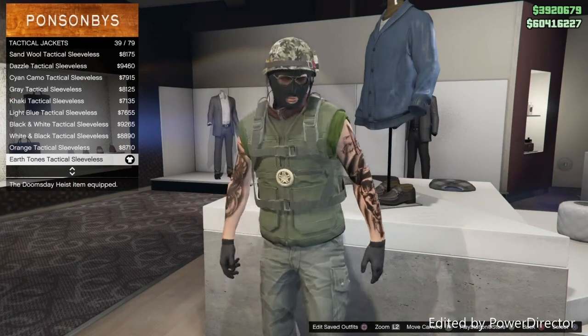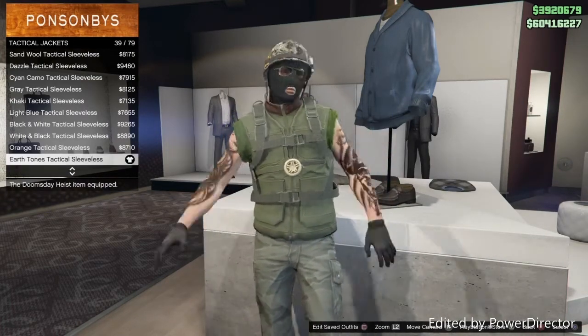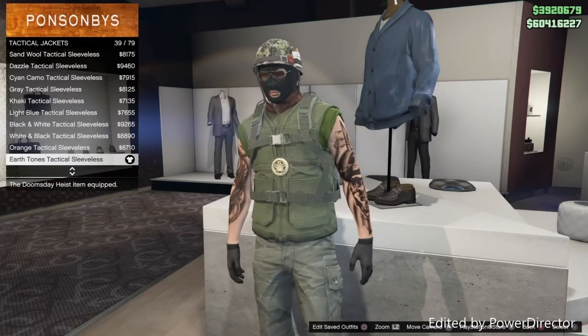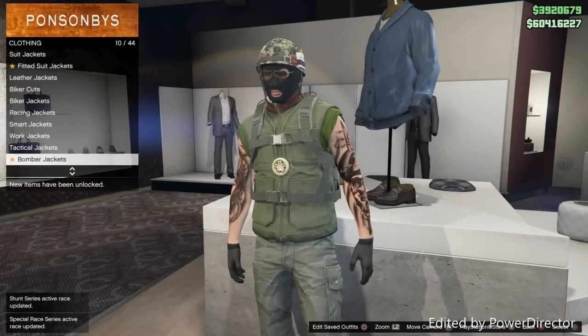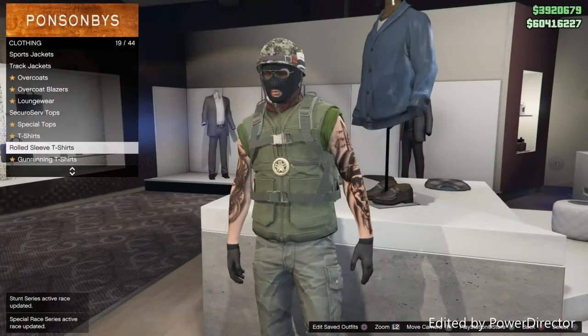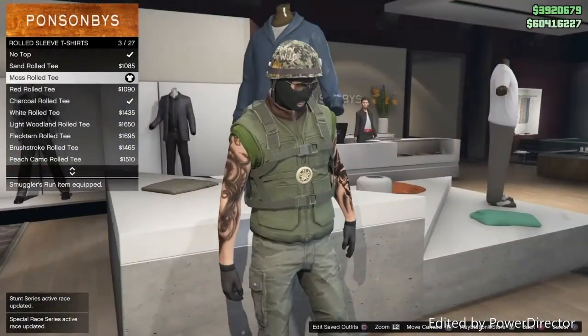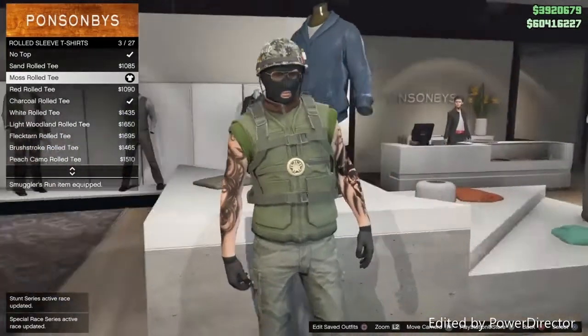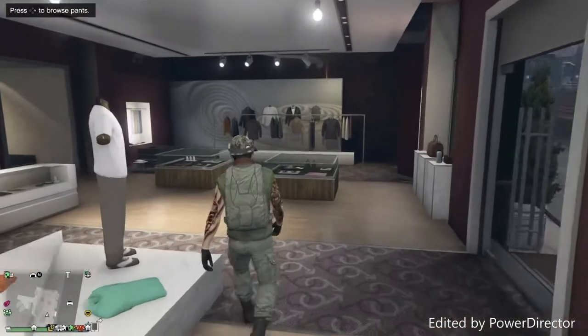Then go over to technical jackets and put on the earth tone technical sleeveless — it's number 8, number 39 on the list. This is kind of an old-school Vietnam military outfit. Then go down to the sleeveless t-shirt section and go for the moss row t-shirt, number 3 on the list.